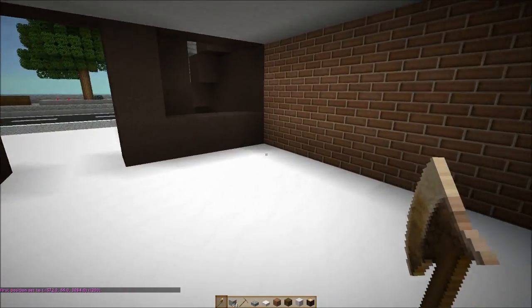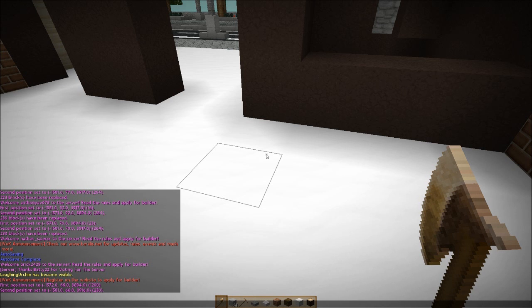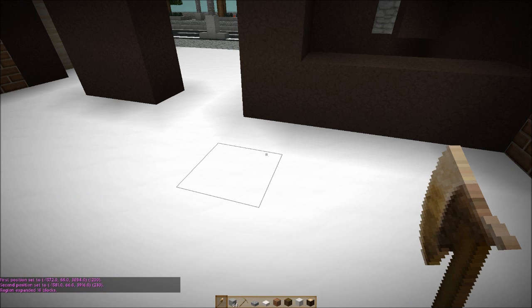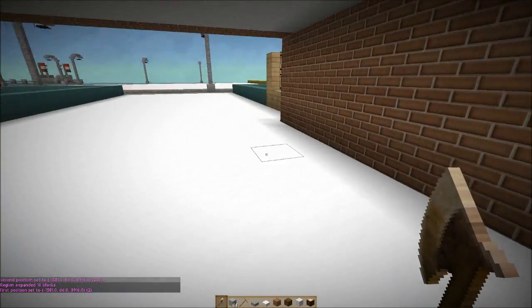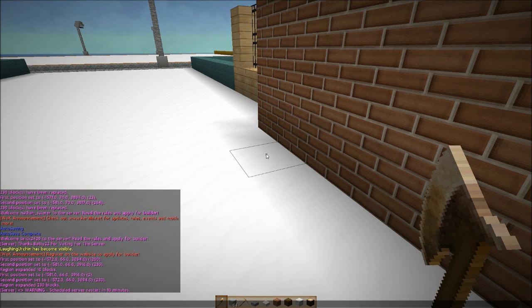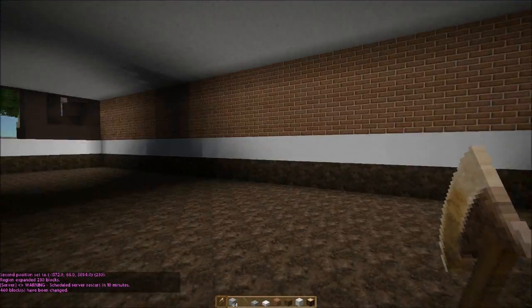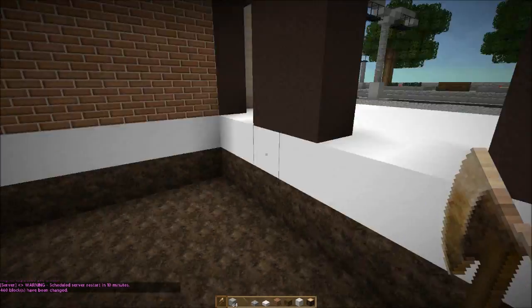Let's go down here. We've got one, two, three, four — so we've got to expand down one. There we go, now we've got one, two, three, four, five.